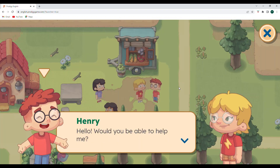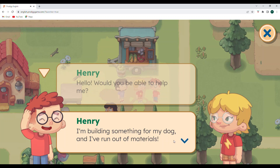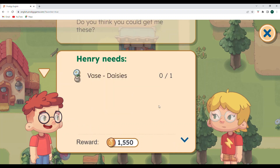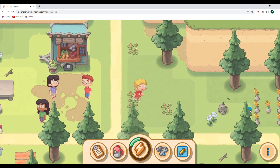Let's go ahead and talk to Henry. Henry says hello and asks if I can help him. He's building something for his dog and has run out of materials. He needs a vase. I can definitely get you a vase. I have some on the ground, but I don't have any for you.